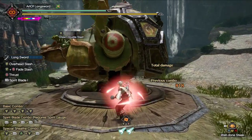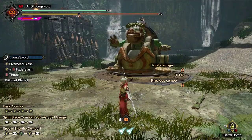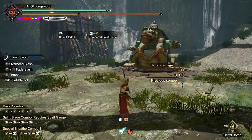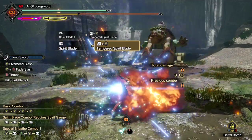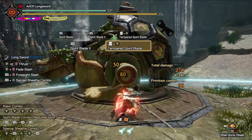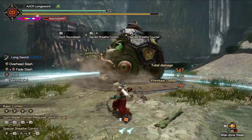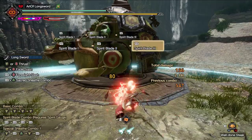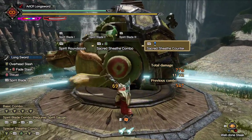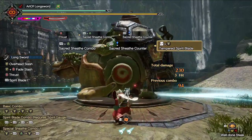Finally, we have the Tempered Spirit Blade. This is pretty much just another counter that costs one Wirebug, and the Wirebug comes back super fast. The amazing thing about this is you don't even have to connect the counter to the monster to gain the Spirit Level, so you're able to get to Red Gauge without even being near a monster. Here's another awesome thing: if you perform it during your Spirit Combo, you will pick up where you left off after the counter. So if you can time it right — get to Spirit Blade Level 3, perform the counter — you can go into Round Slash or Reckoning right afterwards and gain 2 Spirit Levels super fast. Also, if you fail your timing on the Sacred Sheathe counter, this is your only option to avoid damage.